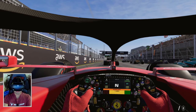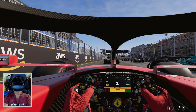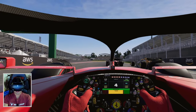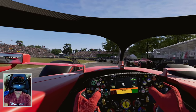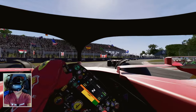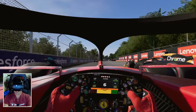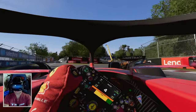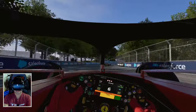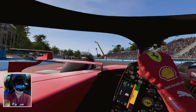Starting right behind our teammate. Lights out and away we go — good launch off the line. Can we pass this McLaren? It's close, we're side by side into the chicane. Dangerous — we'll let him have it, do not want to crash on lap one. And because I was avoiding him, we exceeded track limits. That's all right.